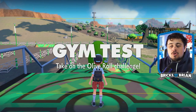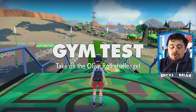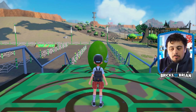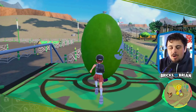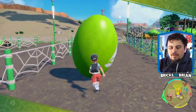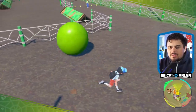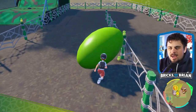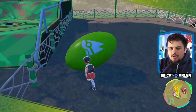With Koraidon you can roll around this olive - I did it before - but you can actually jump, which means you can pop it over obstacles. This olive is not even like a ball; it just has no physics to it. Is there a time limit? I think I'm just chilling.